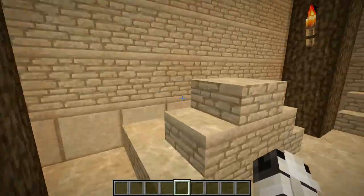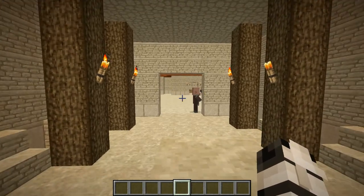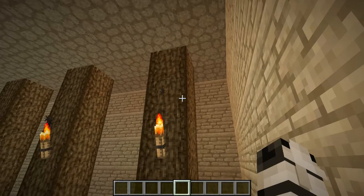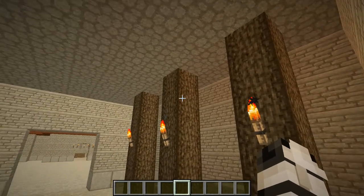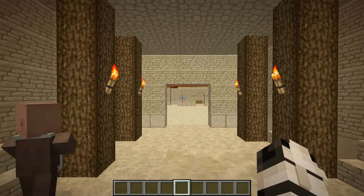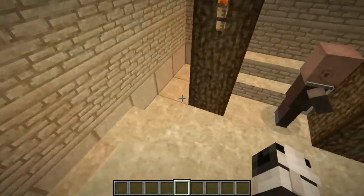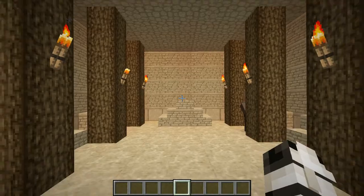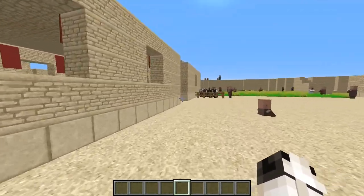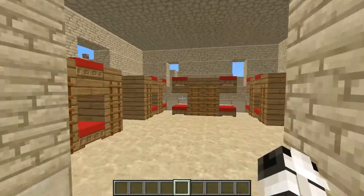Now here we are in the synagogue, which is the place of worship for Jewish people. As you can see, there are the wooden post things that were removed from it to build a secondary wall during the siege of Masada to withstand hits from the battering ram. Right now I'm standing where the priest would stand and say the prayers when people were gathered inside.